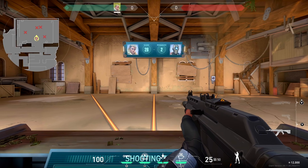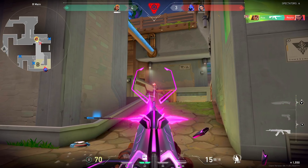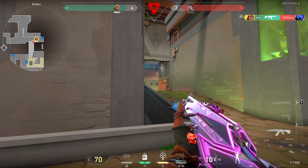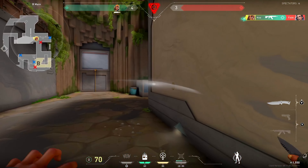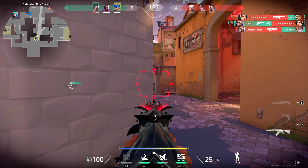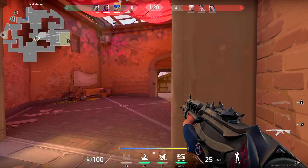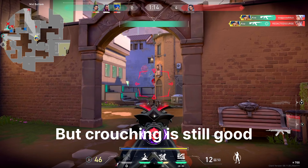The second thing I want to talk about is crouching. I've seen a lot of people not crouch — nobody crouches. Please use your crouch to your advantage. Since the first couple of bullets matter the most, if you want to aim 100% accurate for the first couple of shots, you can stand still or you can also crouch. Crouching is really good because your gun will be more accurate than if you were standing up.